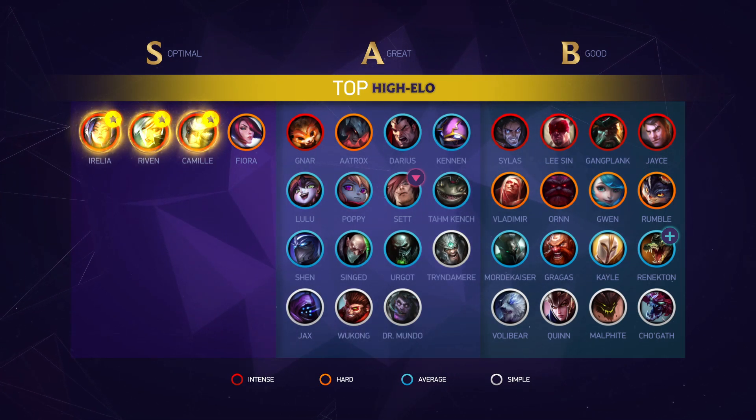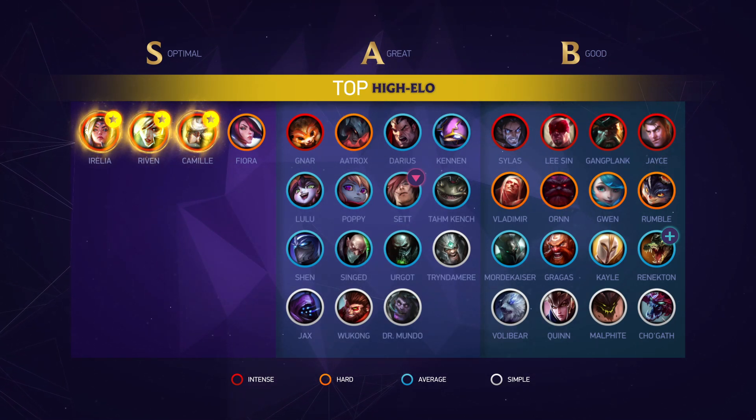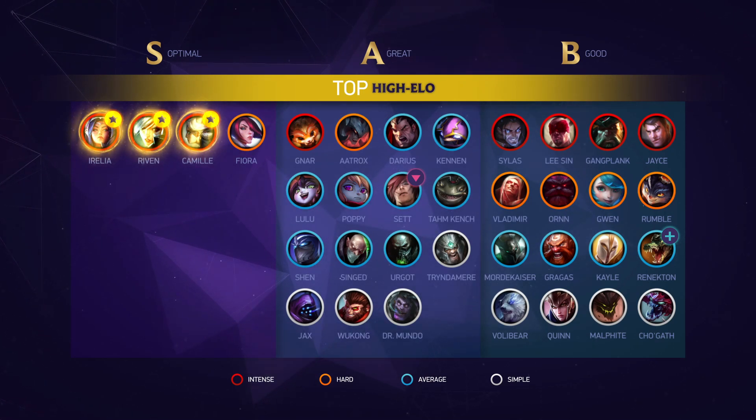Mordekaiser got a solid buff with his E cooldown being reduced by 4 seconds at rank 1. Since he maxes it second, he'll get a lot of value out of this over the entire laning phase. Your E not only allows you to apply pressure in trades but can also be used backwards to pull enemies away when you're trying to evade a gank. This is a really solid buff for the Iron Revenant.